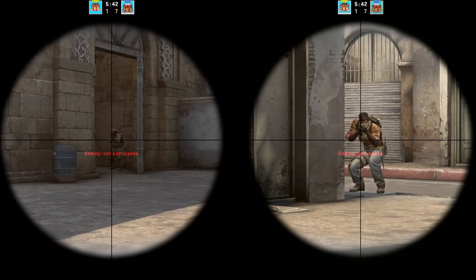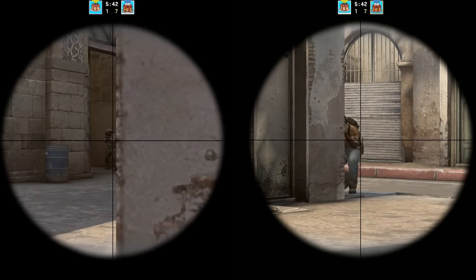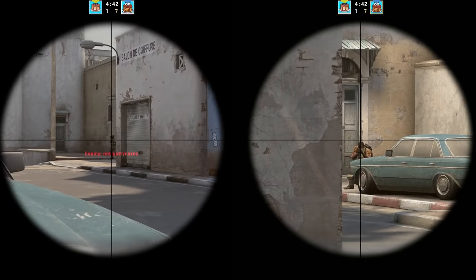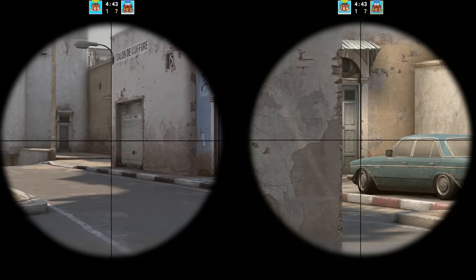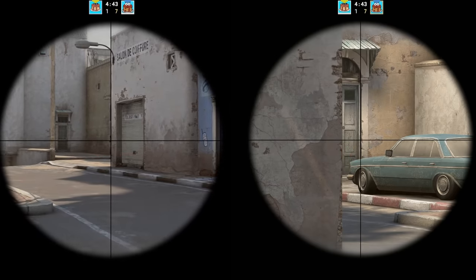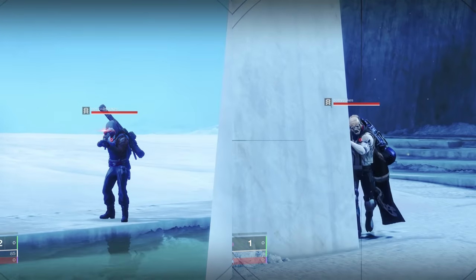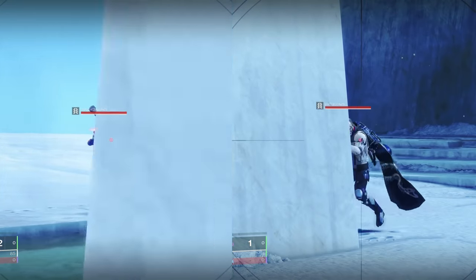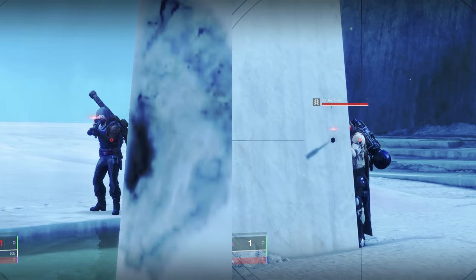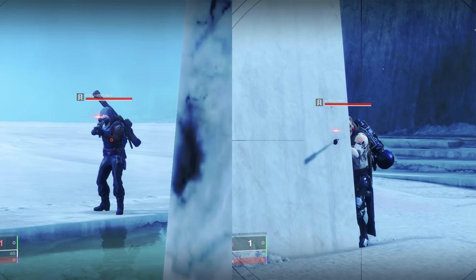Notice how the player closer to the corner is always the first one to show up on screen. Managing your distance to a corner matters most in games with a very fast time to kill like Counter-Strike, Valorant, or Call of Duty. In games like Halo and Destiny with a slightly slower time to kill, you can sometimes get away with playing closer to the corner since it takes more shots to kill you, giving you time to back off and heal. Also keep in mind that if you're playing too close to a corner, the wall might actually eat your bullet due to how the game engine works — some games generate the bullet from the head of the player model, others from the tip of the weapon barrel — so your bullet may clip the wall and steal a potential kill from you.